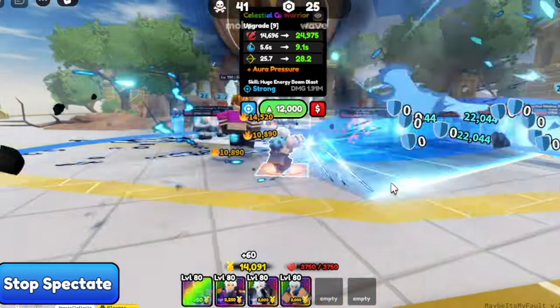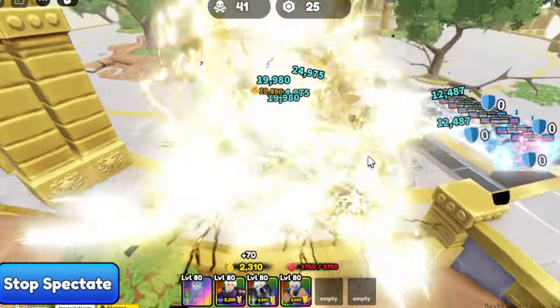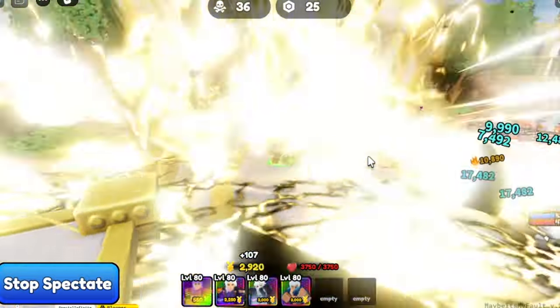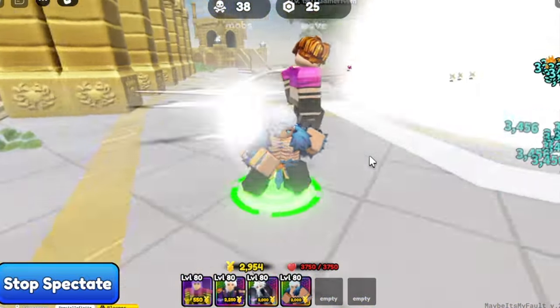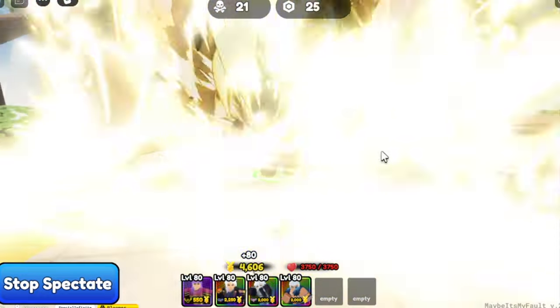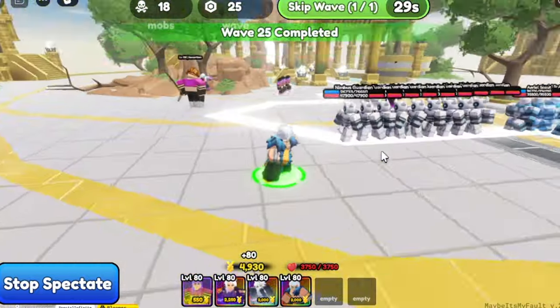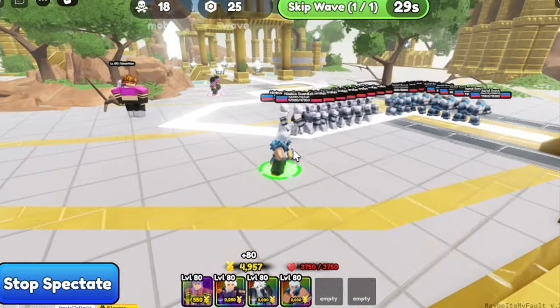The last skill is Aura Pressure at Upgrade 10 — this one's really good. If you compare the damage, this unit has the highest raw damage output of the three. Again, if you change the traits it really depends, but raw, this one's the best.